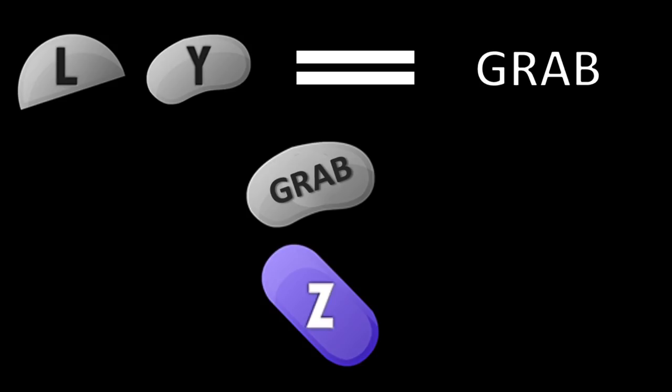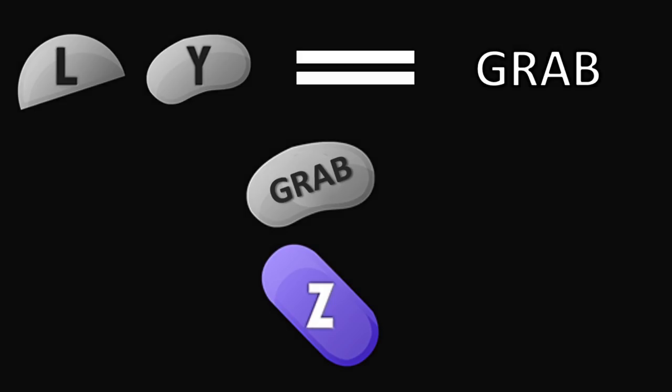Additionally, although I Z-drop projectiles with my L trigger, I will still showcase any Z-drop input as the Z button for easier reading of the inputs. Now let's get started.